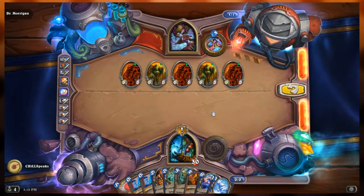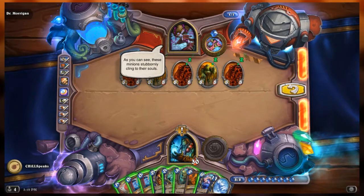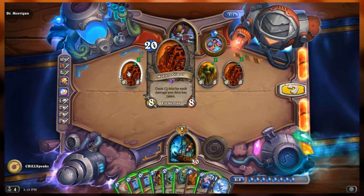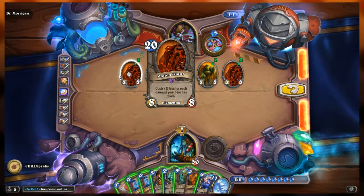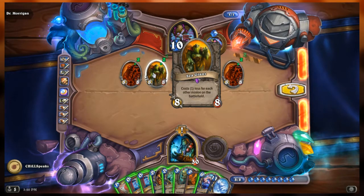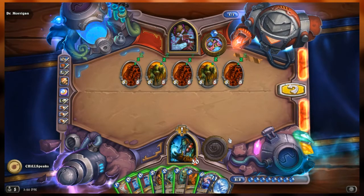As you can see, these minions stubbornly cling to their souls. From left to right on Morgan's side, we have a Molten Giant — it's an 8-8 elemental, costs one less for each damage your hero has taken. She has three of those. And in between each is one Sea Giant, an 8-8 that costs one less for each other minion on the battlefield. She has five 8-8s on her side of the board.